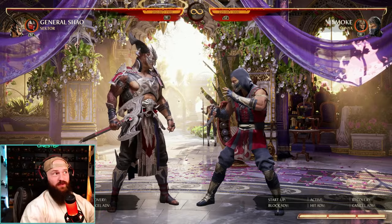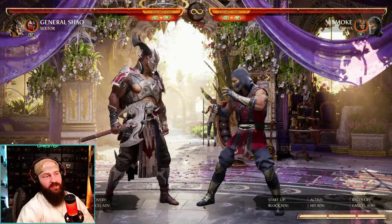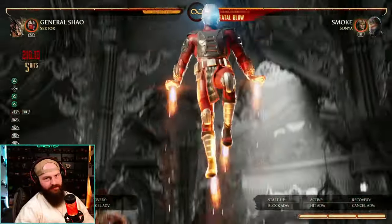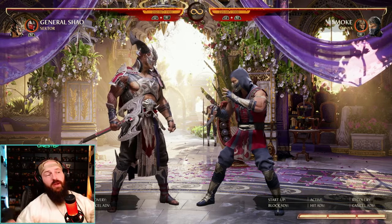Sector as a cameo is also very fast as well. You just press cameo during it — look how fast that is. And of course you can utilize that in combos like this. So General Shao can do it by himself, but with the right cameo like Matar and Sector, he can do it a lot faster.